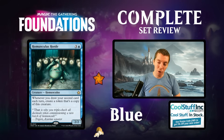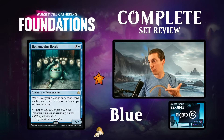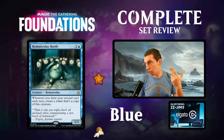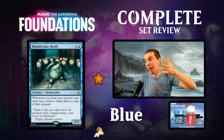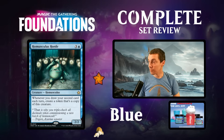Homunculus Horde - not very good but very cool. Four mana for a 2/2 - whenever you draw your second card each turn, make a token as a copy of this creature. Kind of like a Scute Swarm for card draw. Capped to one per turn, but maybe you can trigger on both players' turns - that's kind of cool. A few vanilla 2/2s is not very exciting but it's a fun, evocative card. Good limited card.